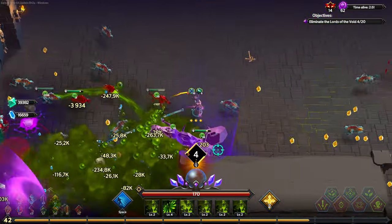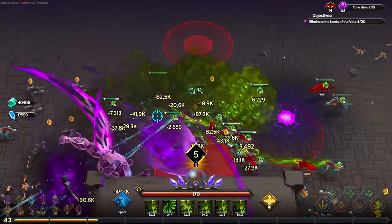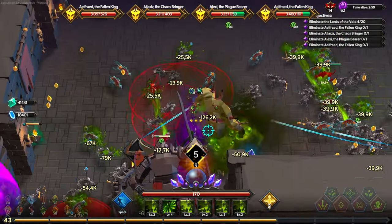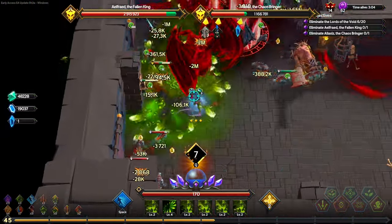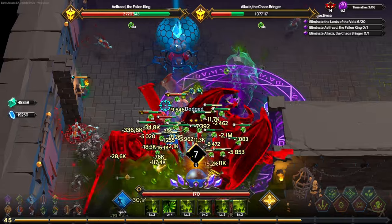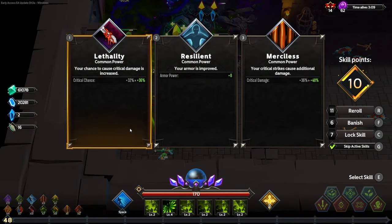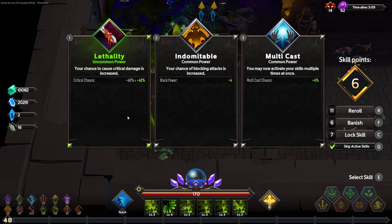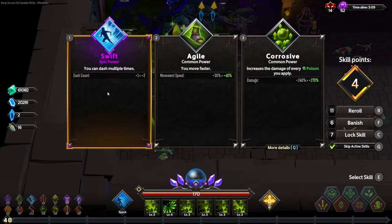Pay attention to the bosses over here — look at the number of poison stacks on them. We don't even have our ascension up, but take a look at the number of poison stacks before they instantly die. We're already at a thousand stacks on one boss just by doing that. Contagion is going to hit really hard when it does hit, and it's going to be really good.